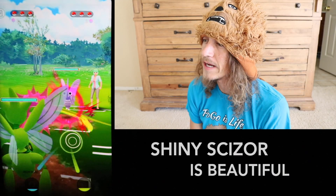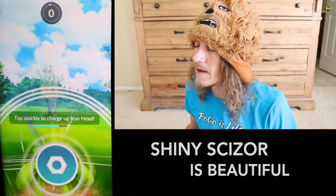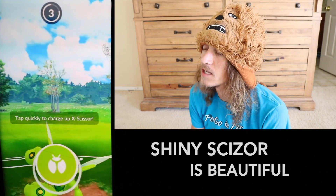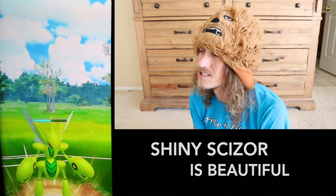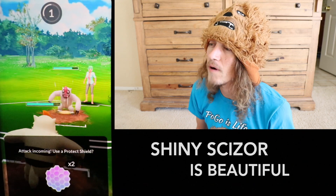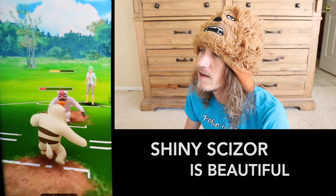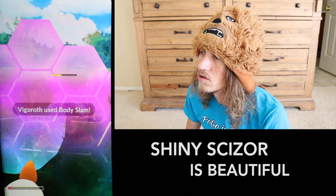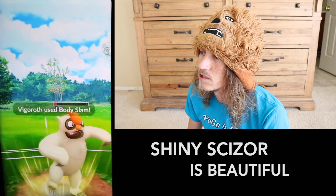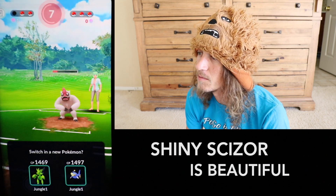For our first match we're facing Shagnus — Venomoth versus our Scizor with X-Scissor. This is a matchup we like. We don't want to send Fury Cutter because that's not gonna do much damage. She doesn't use a shield and pays the price — Iron Head does hurt that Venomoth. We don't like Vigoroth so we get out of there, and it ends up as a mirror match. We have a shield advantage but she has the energy advantage. We burn her last shield and one of our own shields, but we can't quite get to our third Body Slam.